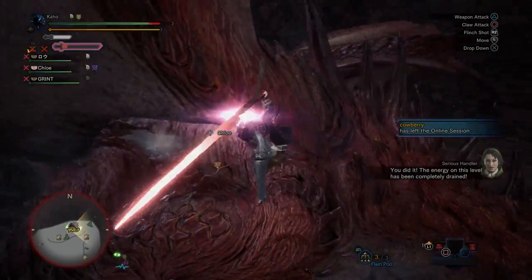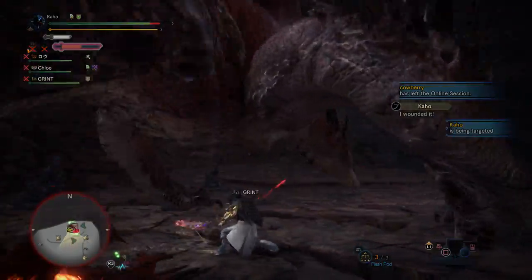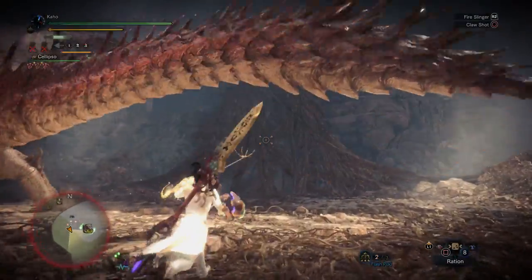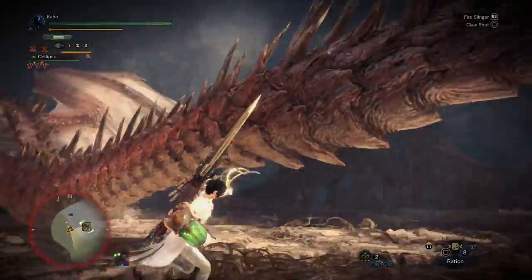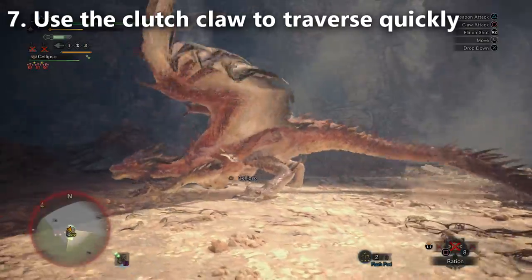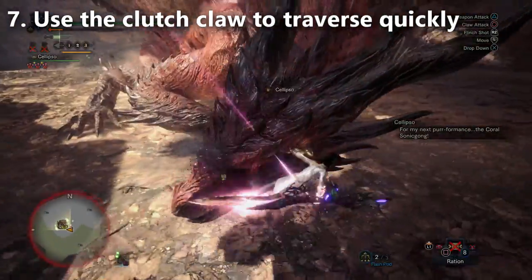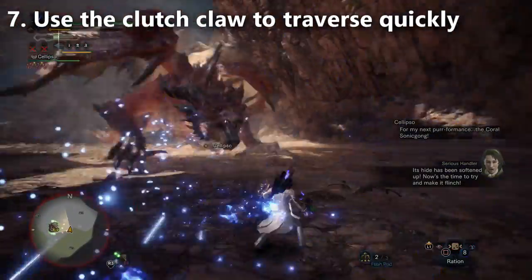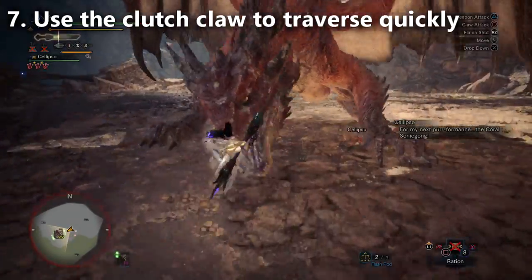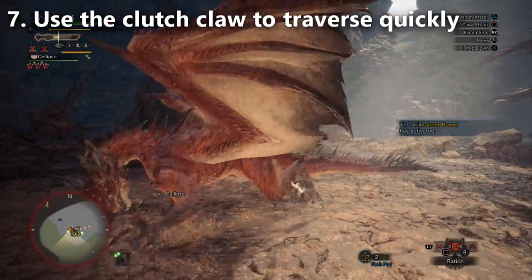Tip number seven is one I personally noticed. When you want to travel all the way over to Safajiva's head quickly and you find yourself at the end of his tail, you can grab onto the tail and then click left or right on your joystick to use your Clutch Claw to travel all the way up to his head. His body is so large, but every time you transition from body part to body part, the game gives you a giant leap between his limbs — making it a faster and sometimes safer way to travel than running on the ground underneath him.